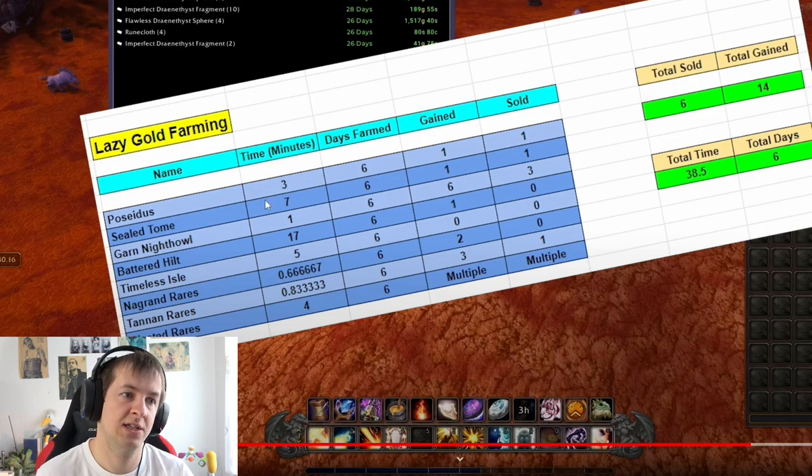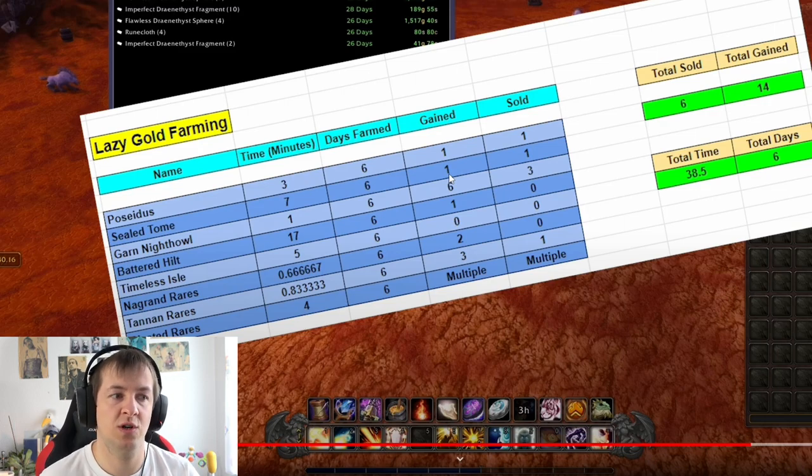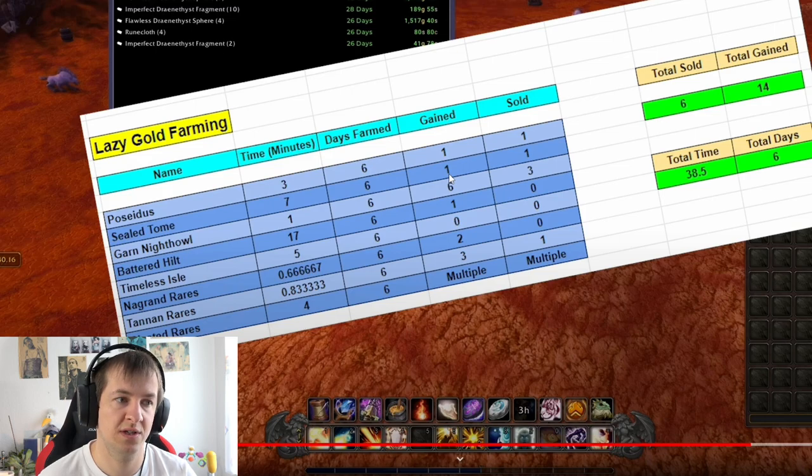He just got this mount once. The Sealed Tome took him seven minutes over six days and he only gained it once — probably minutes per day. If you can get three of those a week, that's already like 60k gold extra. What I always thought was the best way to make gold is to max your profession and sell either crafted items or raw materials — but this method I have not tried yet. I will consider doing this at least a couple of times to get some more gold.